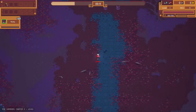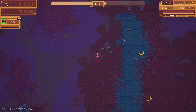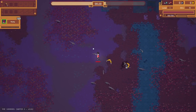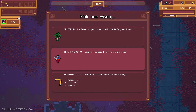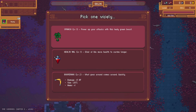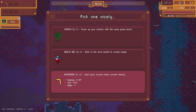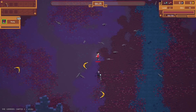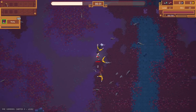Just gotta keep smacking rats until we can level up. Spinach power — pure attacks with this leafy green boost. Elixir of life — more health to survive longer. Or boomerang level two — more ammo, more size, more damage. I do like throwing more boomerangs.